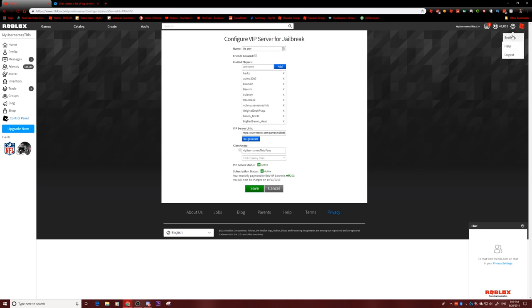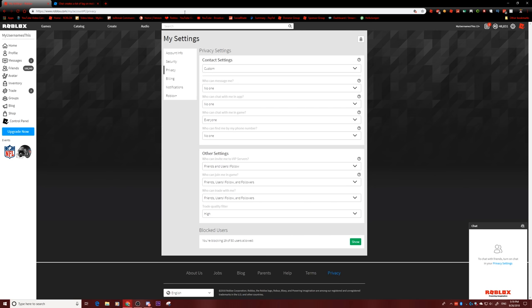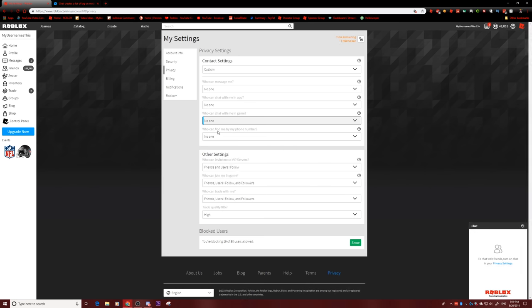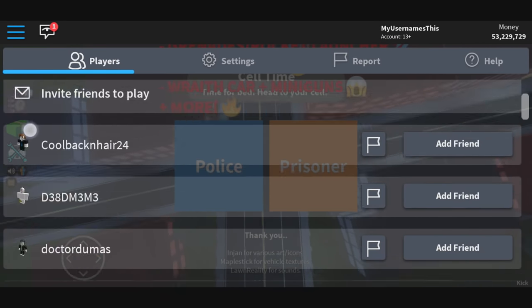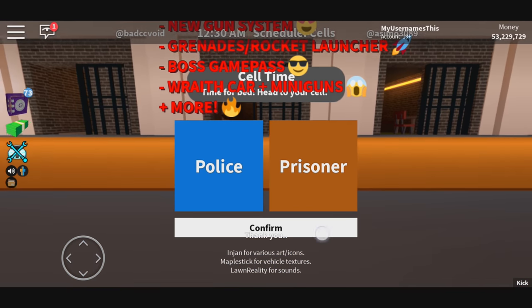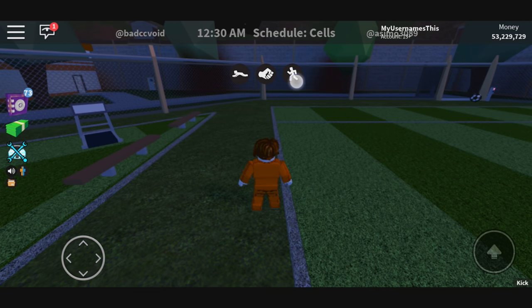I'm going to go to Roblox settings, then Privacy. You can see right here 'Who can chat with me in game.' I'm going to select 'No one,' implement a pin, and it will update. Now I'll go back onto mobile — I'm inside the exact same server, you can see all these people right here, same as last time. But this time, we literally have zero lag. I'm playing this perfectly.